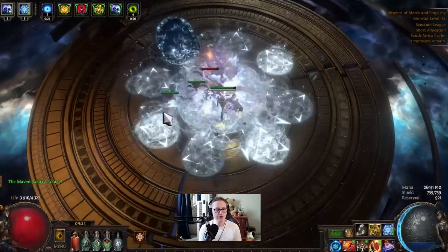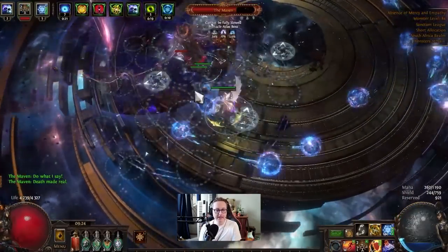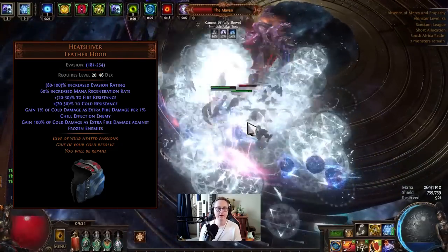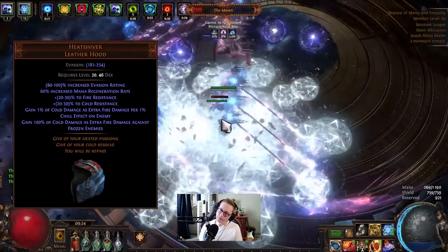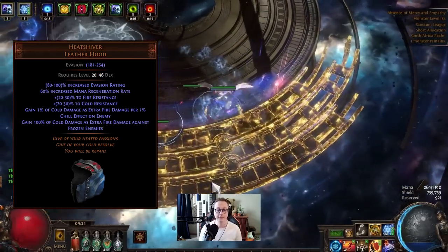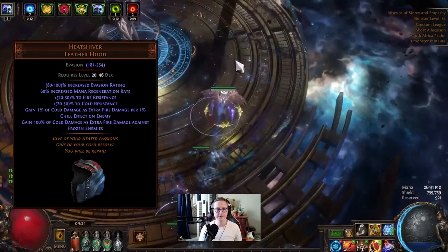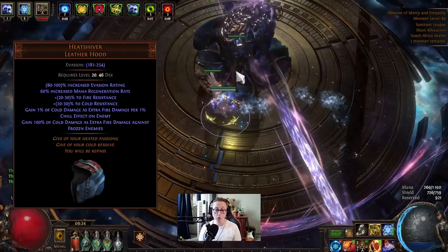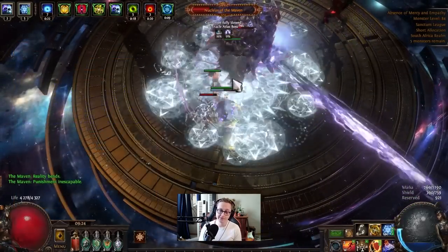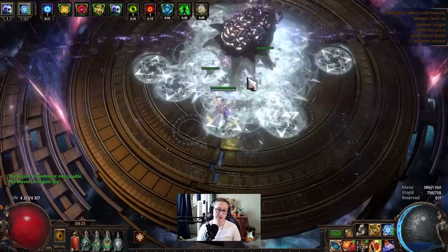Let's go over some of the primary uniques. First up, probably the most important unique is Heatshiver. This is a super cheap helmet, usually only an alch, but with its increased popularity it might be a couple of chaos. Because it's so popular, you might even find one during the campaign. This adds an absurd amount of damage — about 60% more damage from this one helmet, making it best in slot for damage. Grab yourself a Heatshiver as soon as possible. If you can get one with a plus-one power charge corruption, that's even better.